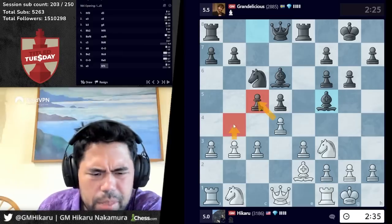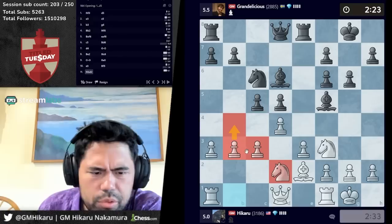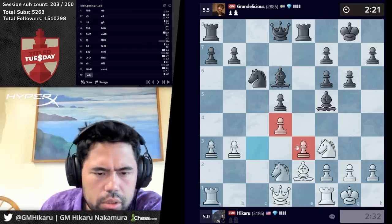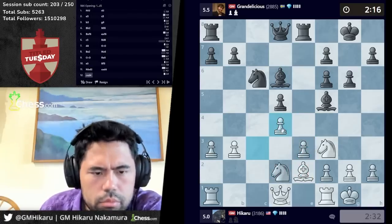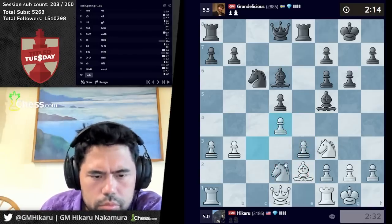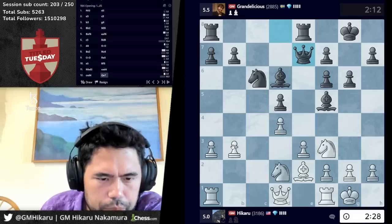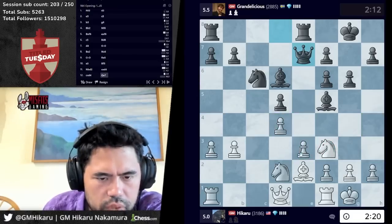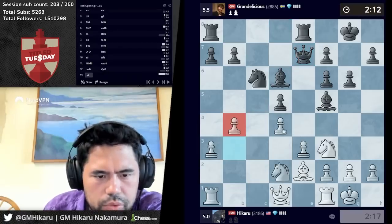It goes bishop f5. Now I can take and play b4 here. I still think knight bd2 is correct though, and I can play b4 next move. I can also take and go knight d4. I guess I'll take, why not. Now I can play b4, b5. The question is do I flick in knight h4 or not at some point, because if I play knight h4, bishop e4 takes d4. So let's go b4 and b5.